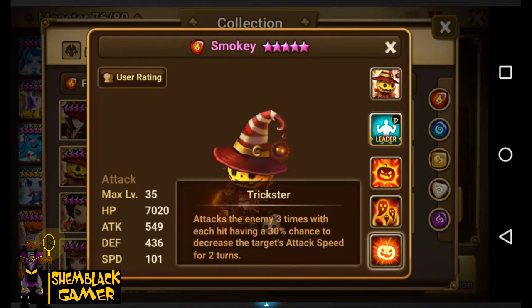Trickster — they should have called it trick-or-treat — attacks the enemy three times, with each hit having a 30% chance to decrease the target's attack speed for two turns. As soon as I heard it's attacking three times I thought Necro. That's gonna be really good, and on top of that he could slow you down for two turns, which is great.